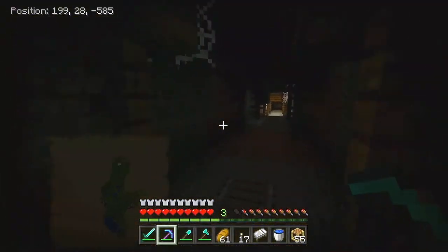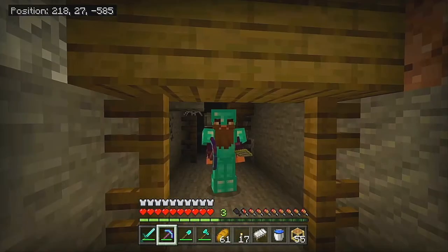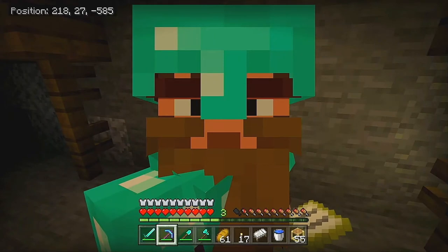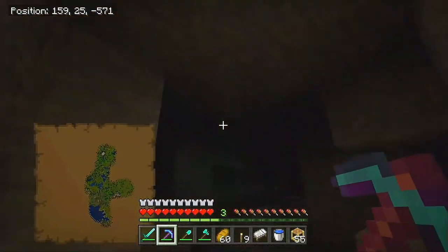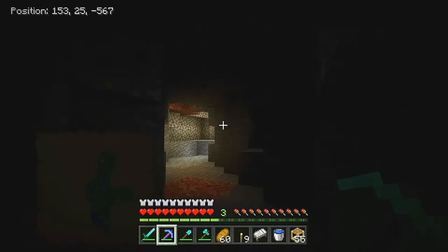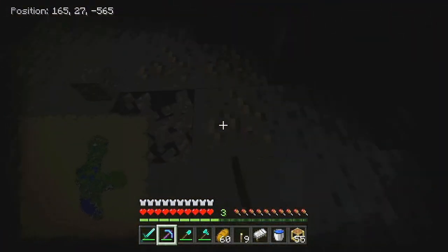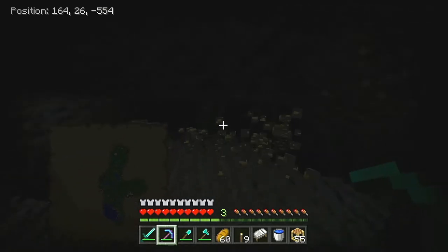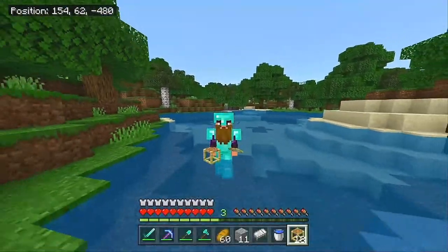I highly recommend all of you watching this go find yourself a mineshaft. Copper is not that hard to find — honestly, you don't even need a copper farm unless you want massive copper block builds. Just 10 minutes mining in a mineshaft and you'll get a lot of copper, especially now that we can apply fortune to all ores. Obtaining copper might be one of the easier ores besides coal.